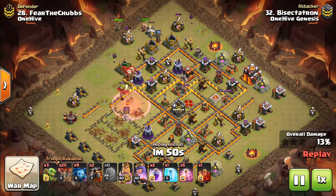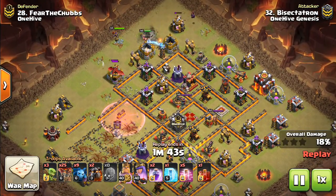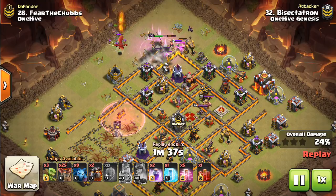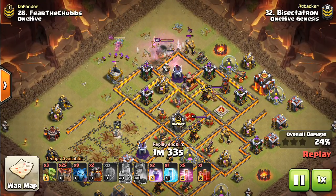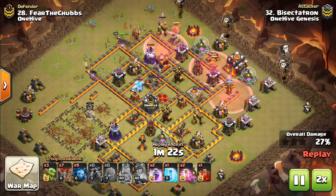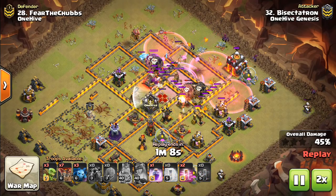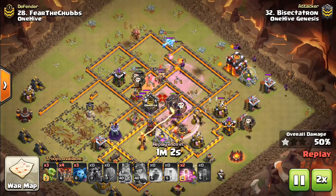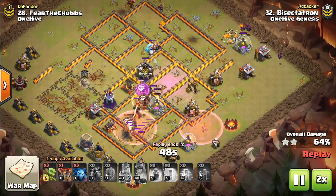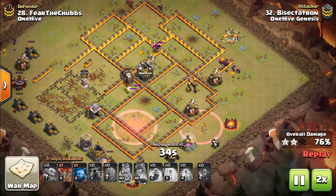The balloons get extra defenses that wouldn't even be in question if the Battle Blimp was used — grabbing an extra Wizard Tower here and there. From here on out, it's the typical attack we've seen for months: the Sui Battle Blimp style, using heroes to follow up with a Laloon and a Skelly Spell for the Queen. The Laloon pathing was good enough with enough balloons and spells, even though all four air defenses are still up. The Queen goes down — the freeze wasn't even necessary because the balloons dropped bombs on her for splash damage. Just enough balloons to finish off this base.